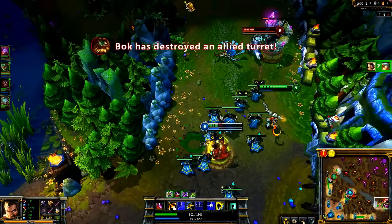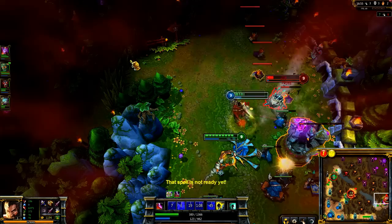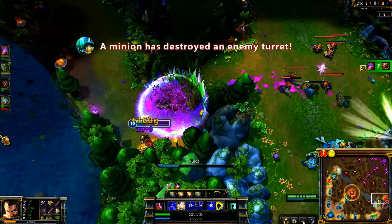Graves' mobility lets him dive against turrets quite well. I walk directly up to Kog'Maw, land Buckshot, one basic attack, and then Quickdraw out of turret range. This lets Soraka kill him with Infuse as I duke away from the turret's attack.